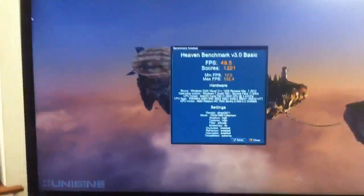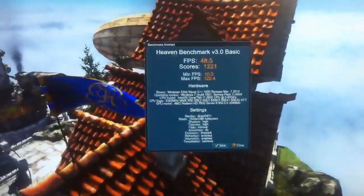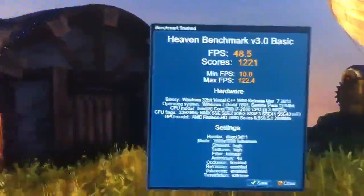Last night I did a 3D benchmark upstairs and a guy was telling me that he thinks I didn't install all the drivers correctly. But today after I updated the driver again it actually fixed that — down there the GPU model now says AMD Radeon HD 7800.